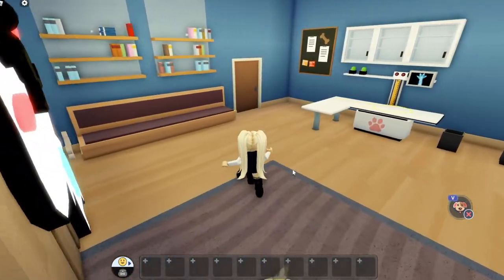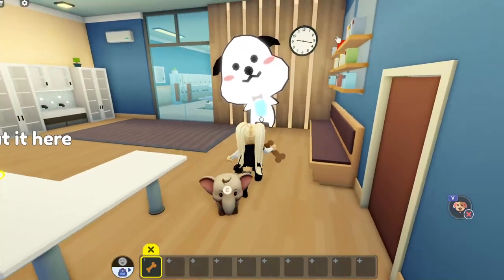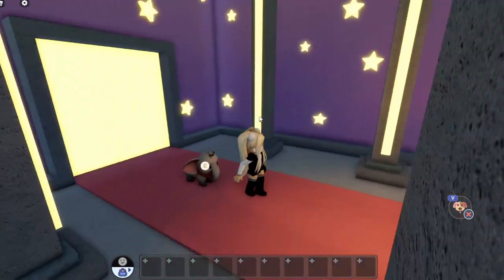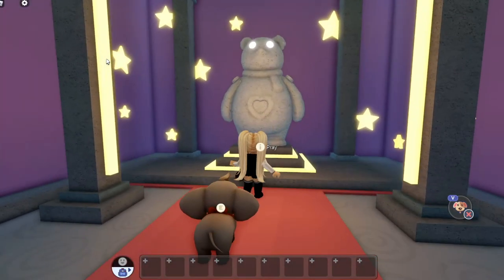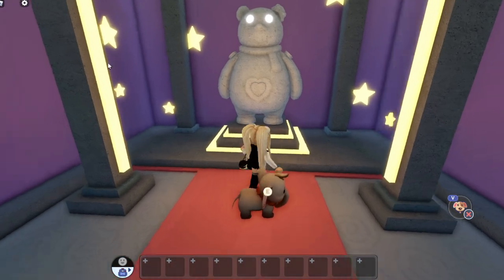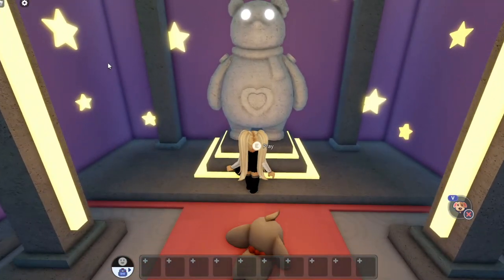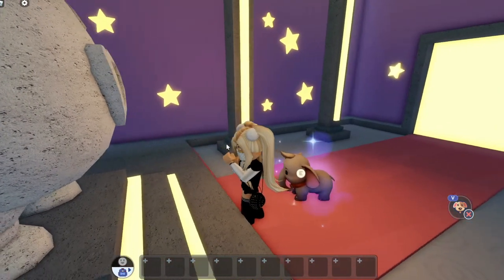Wait, I just saw it - there's a dog bone over here! It does work, oh hi! It looks like one of the ride-on toys. Why does it say 'pray'? I have to pray to a bear statue? I don't know how comfortable I feel about that, but he is awfully cute - let's see what happens!